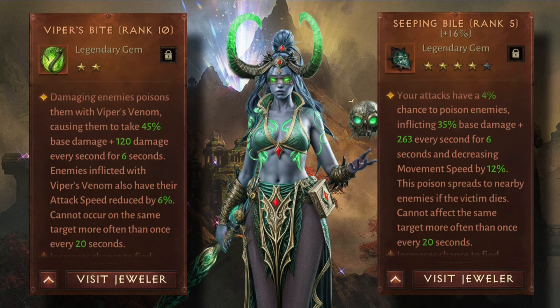Seeping Bile at rank 5: your attacks have a 4% chance to poison enemies, inflicting 35 base damage plus 263 every second for six seconds, and decreasing movement speed by 12%. The poison spreads to nearby enemies if the victim dies. Cannot affect the same target more often than once every 20 seconds.